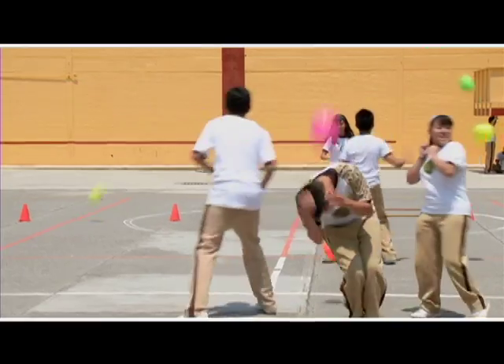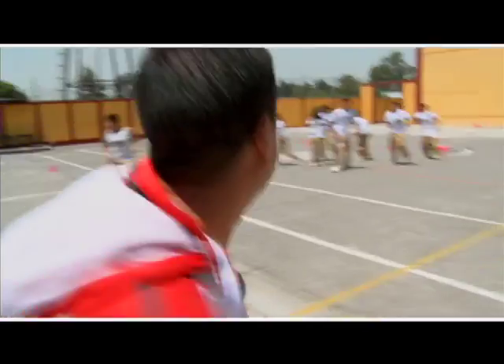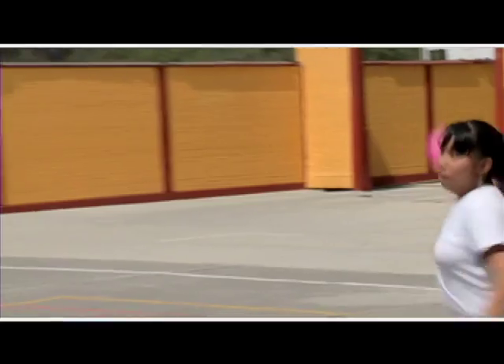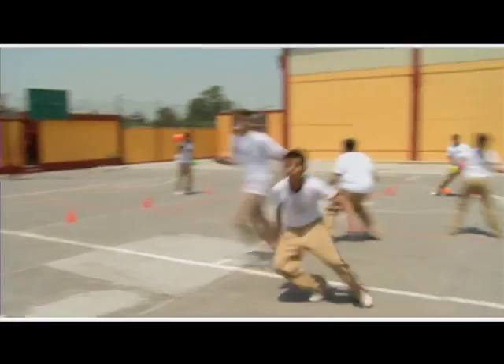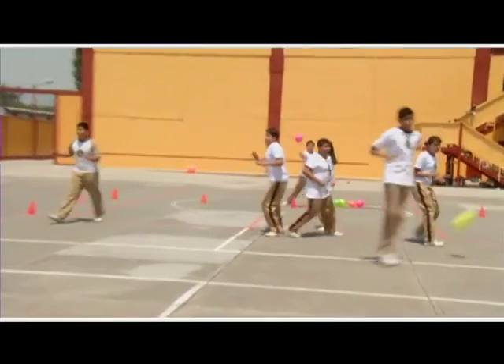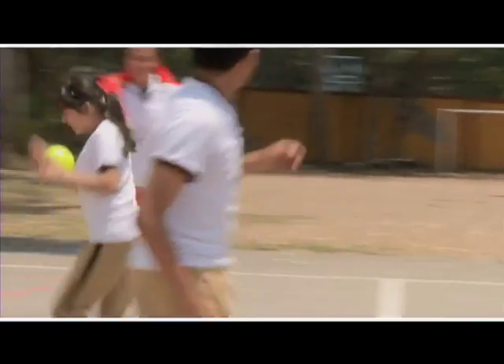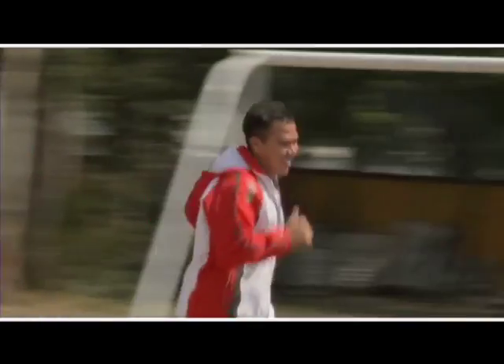¡Tres jugadores más son quemados! Abel, Josué y Marina, junto con el profesor y Rosita, se ubican en diferentes puntos de la periferia del cuadrado y buscan a toda costa intentar quemar a sus compañeros. Los que están dentro del cuadrado se ven un tanto agitados. Seguramente su respiración y los latidos de su corazón se comienzan a alterar.